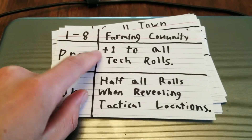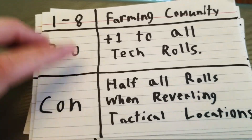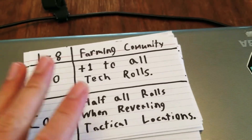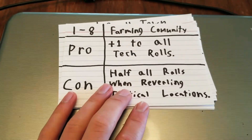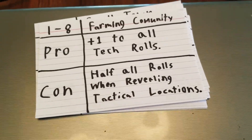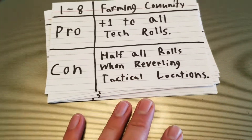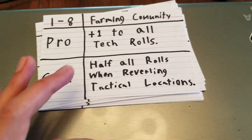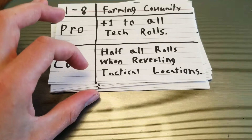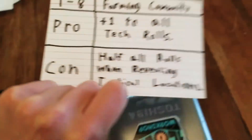Farming community — that's one to eight. It adds one to any tech rolls; everything's a little lower tech, so it's not as high tech, making tech rolls a little easier to achieve. And then half all rolls when revealing tactical locations, which means you pretty much roll a d3 instead of a d6. So you can only get the bottom two or three tactical location options — you can't get four, five, or six at all, because those are kind of more powerful ones.